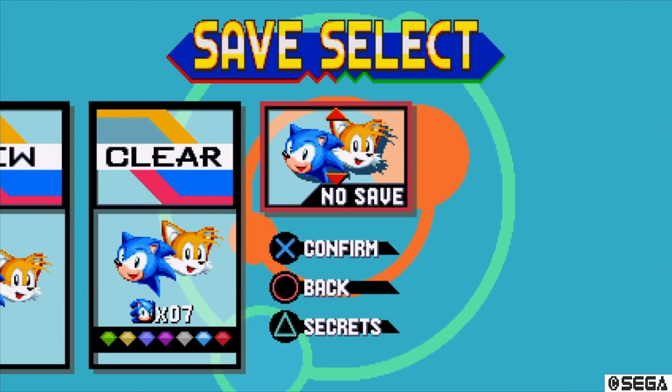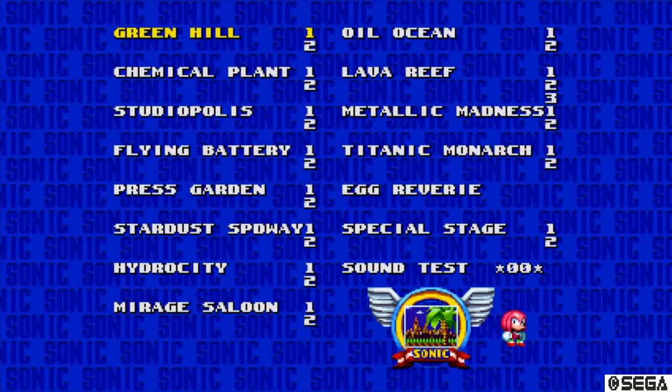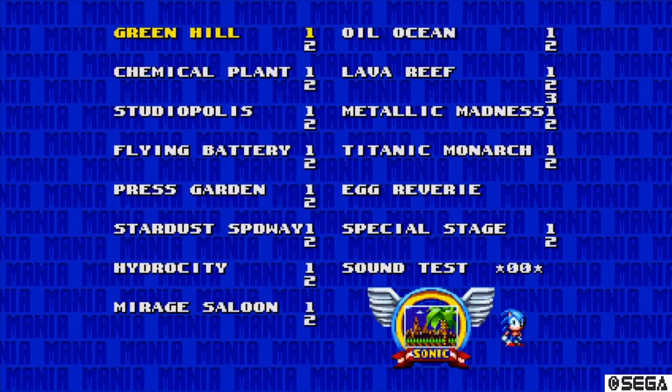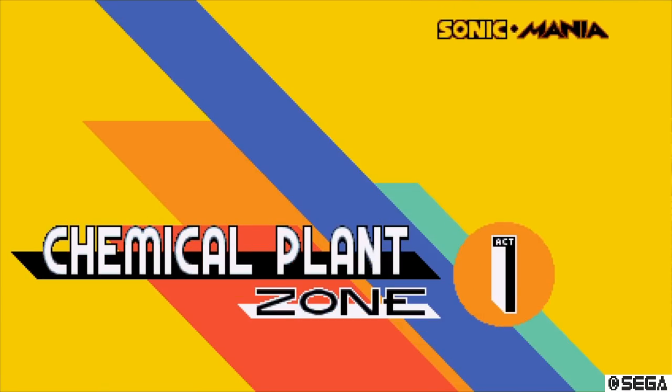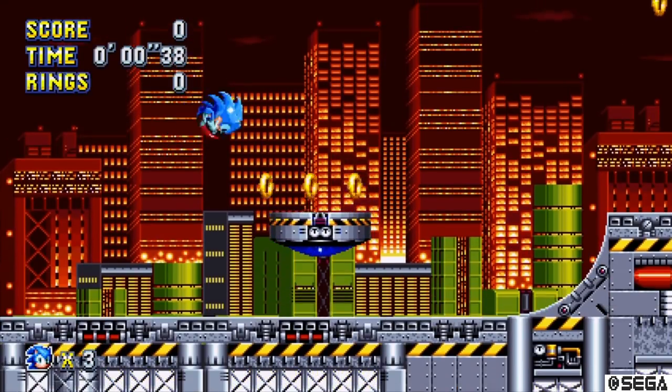From here you want to turn debug mode on, come out of that, and then press and hold the A and Q buttons and keep them held down until you get to the level select screen. From here you can obviously select any level in the game. You can also change your starting character. When you load the level up, debug mode is on.